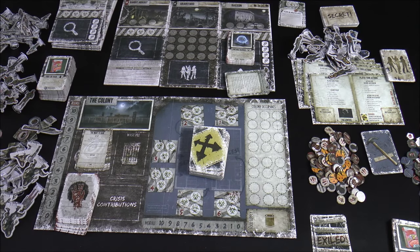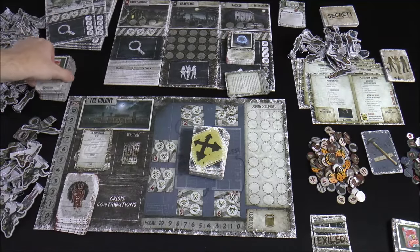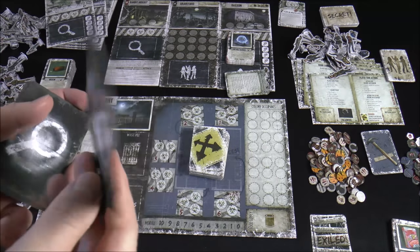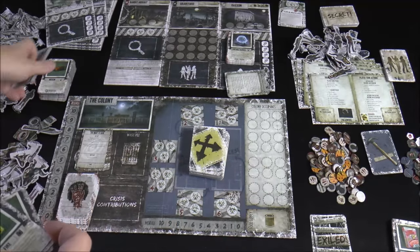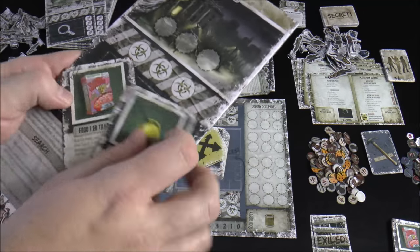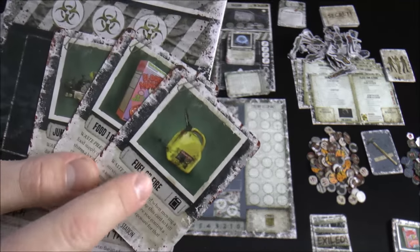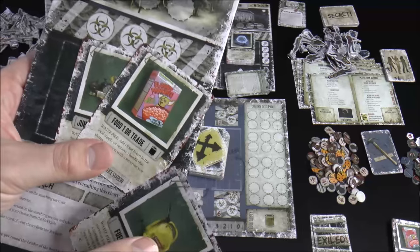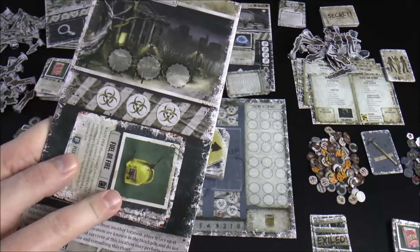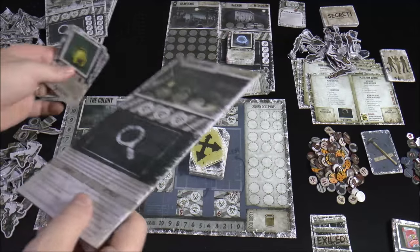While bandits are on a location, for each bandit you take a card off the top of that location's deck and place it face up at the bandit hideout — another separate location. You can always look through those cards. It's a double-edged sword: they may steal something you need, like fuel for a crisis or food, but now you know where it is and you can go to the bandit hideout to try to get it.